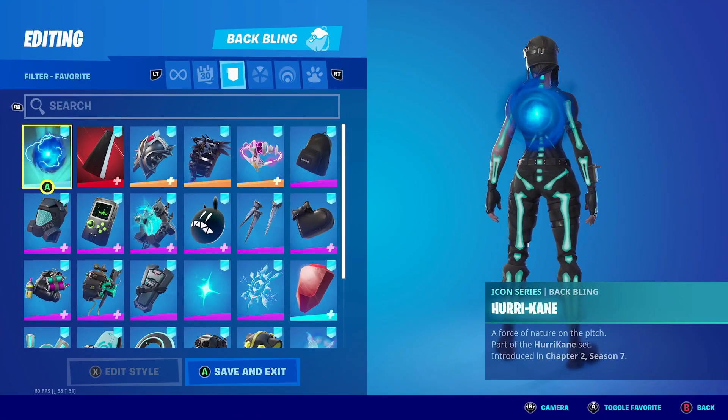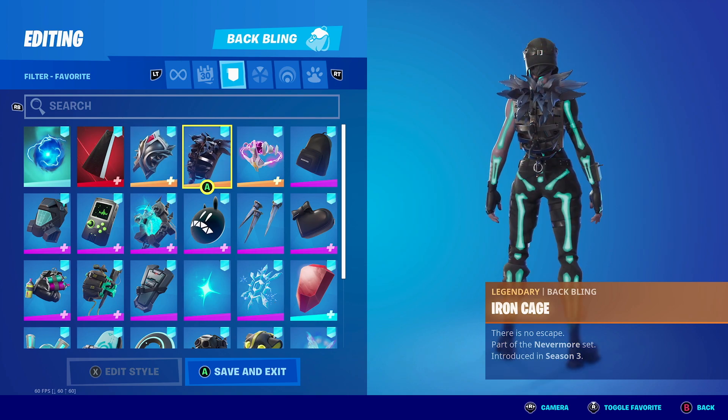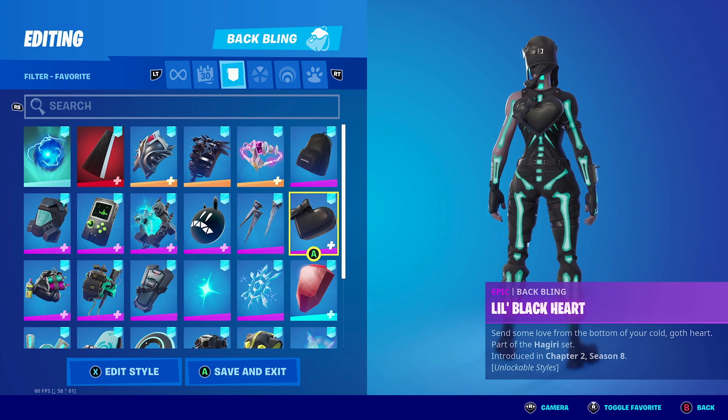Without further ado, let's check out some combos with Skeletara. Some of the cosmetics you want to carry with her — you want to focus on anything blue. Anything with black is also going to match really well, but matching the skeletons themselves is your best bet.